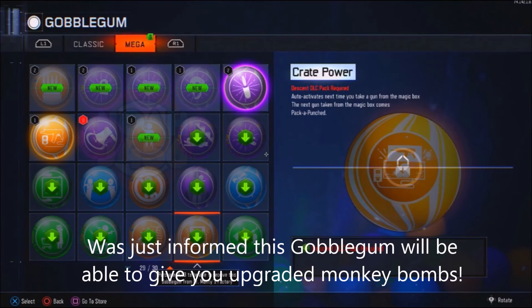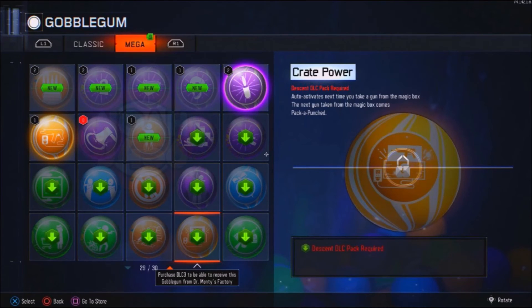Last but not least is Crate Power. Auto-activates the next time you take a gun out of the Mystery Box. The next gun taken from the Magic Box comes Pack-A-Punched. So if I hit the box and get a gun out, I have this Gobblegum — the next time I go to the box and get a gun, that gun will be Pack-A-Punch. I mean, it's like they're running out of ideas. Because what if you hit the box, get that gun that you want, then hit the next one and it's a Shieva or something? I don't see the point of these.